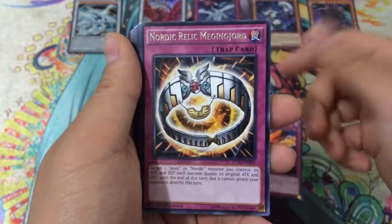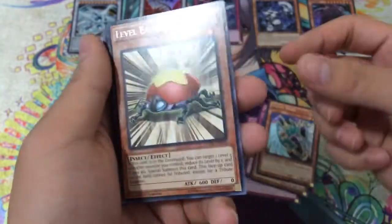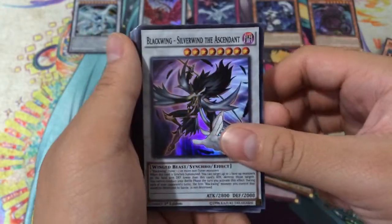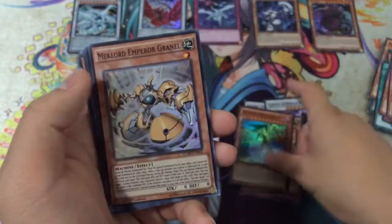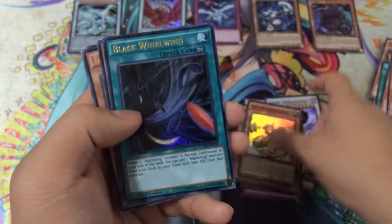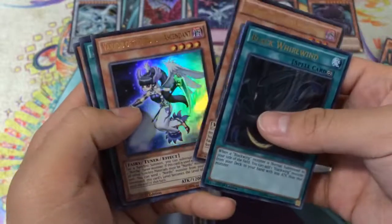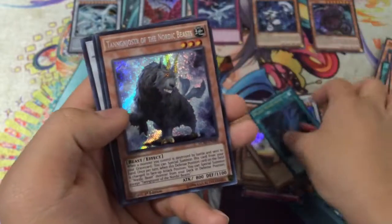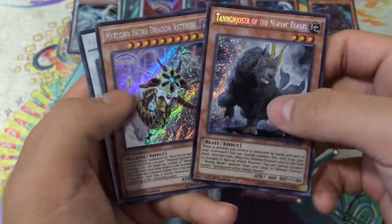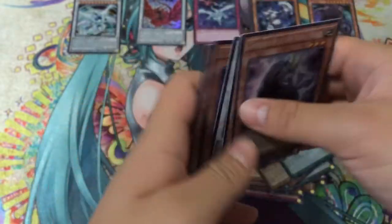So for a recap: our Rares were Crimson Fire, Nordic Relic, Violet Witch, Shield Wing, and Level Eater. For our Supers we had Blackwing Silver Wind the Ascendant times two, Rose Archer, Earthbound Immortal Aslla Piscu, and Mechlord Emperor Granul. Our Ultras were Black Whirlwind, Vanadus, Advanced Draw, and Fallen Angel of Roses — not the best Ultras. For Secrets we had Tanngnjostr, Mechlord Astro Dragon, Ancient Sacred Wyvern, TG Warwolf, and Super Nimble Mega Hamster.